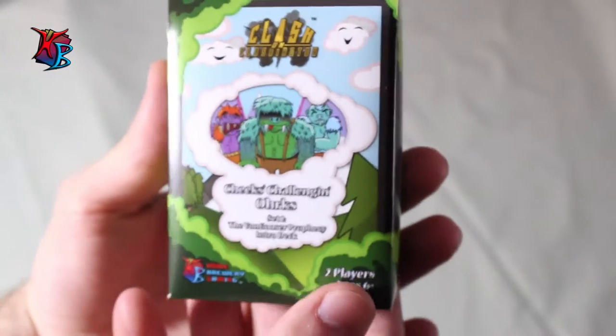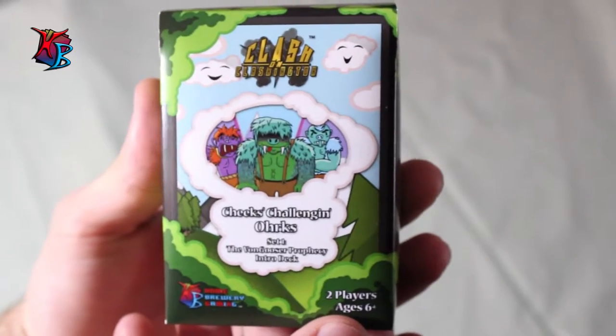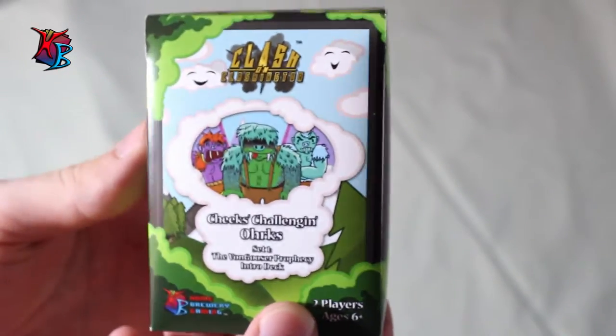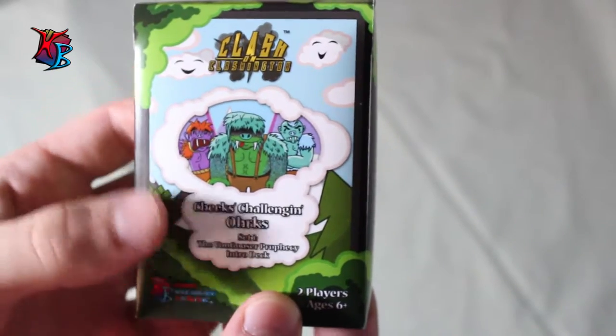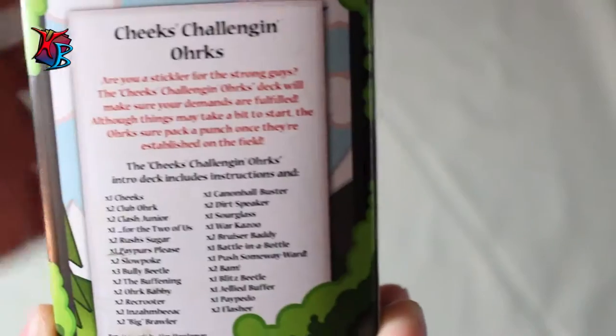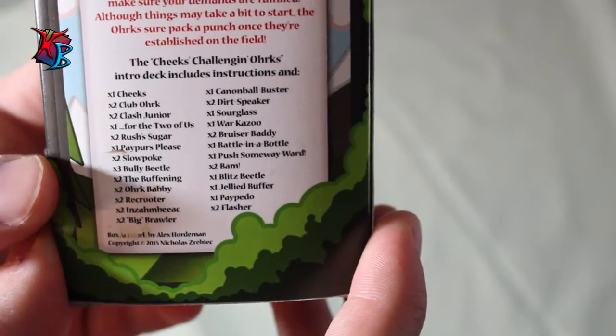As you can see right here, the product comes with a deck box. For this one, it's Cheeks' Challenging Orcs — it shows the artwork of some of the minions in the deck and the name of the set it's from. On the back, it has the name, a little explanation, and it also shows the cards included. Along with this, the deck also comes with the instructions.